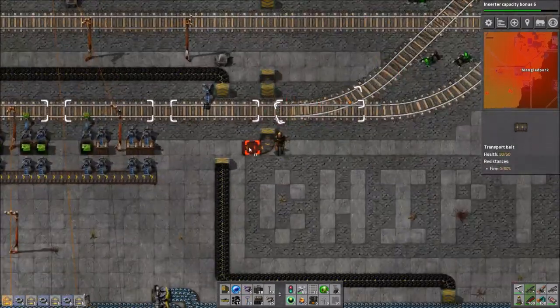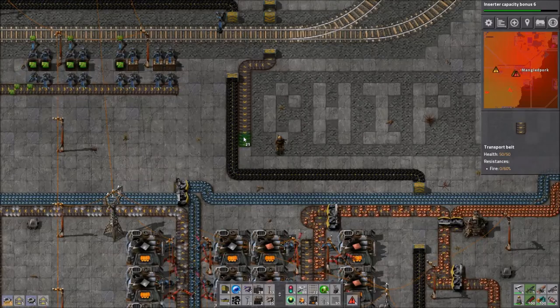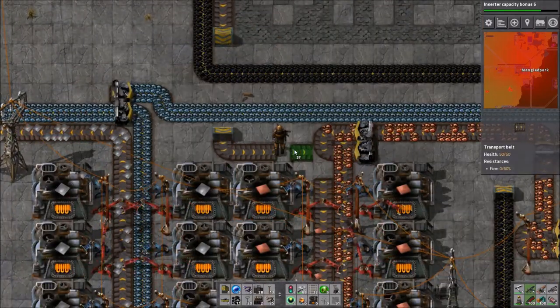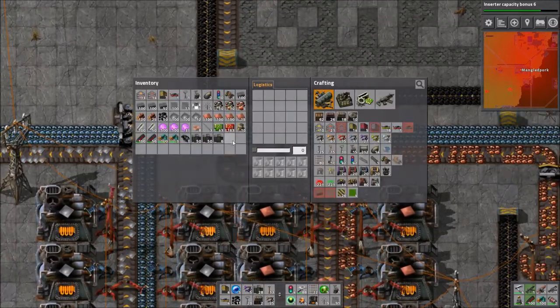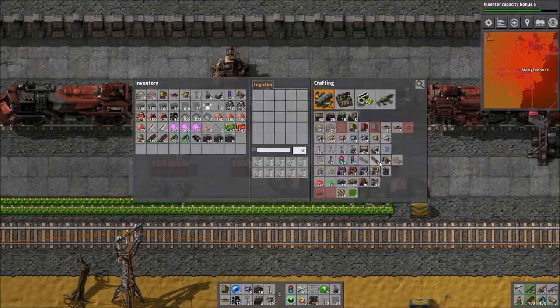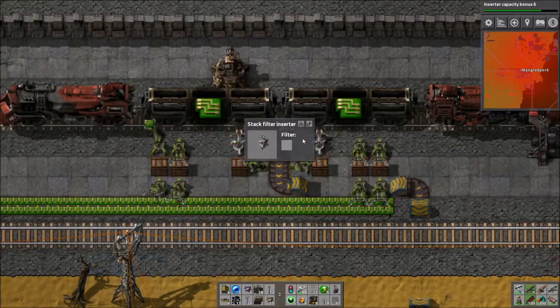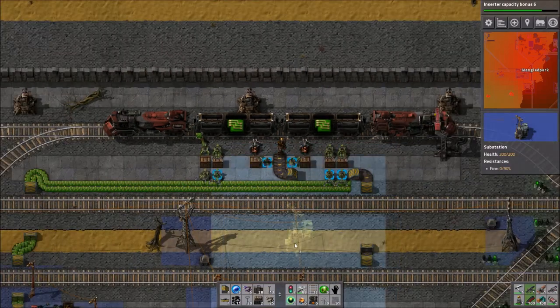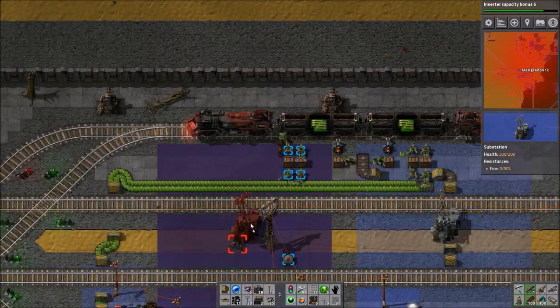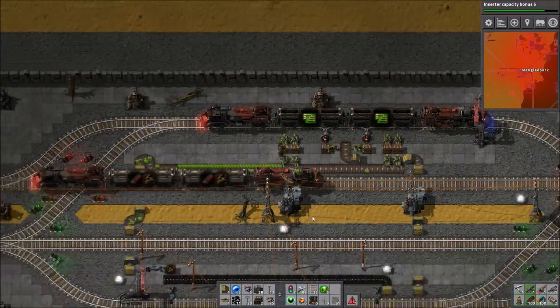I'm also sorting out a bit of an unloading system here because I noticed that the copper lines are getting a little bit thin on the ground in Chipton, and indeed some of the smelters are no longer running. But we have a copper supply over in Jewelborough, or sort of just outside it, that we could use to help bolster the supply. So what I'm going to do is set up some mining over there and have it loaded into this train so that it can unload on its way through Chipton and just help the production of circuits a bit.